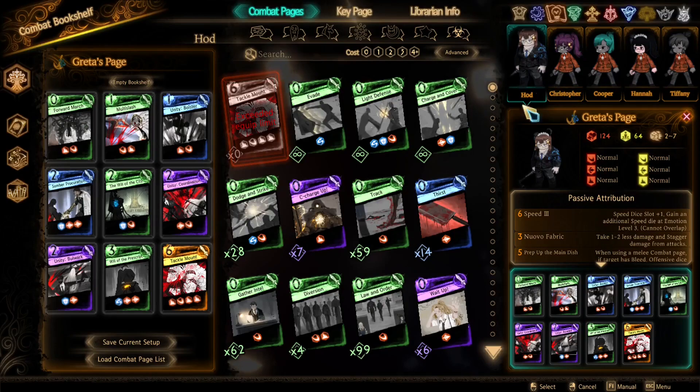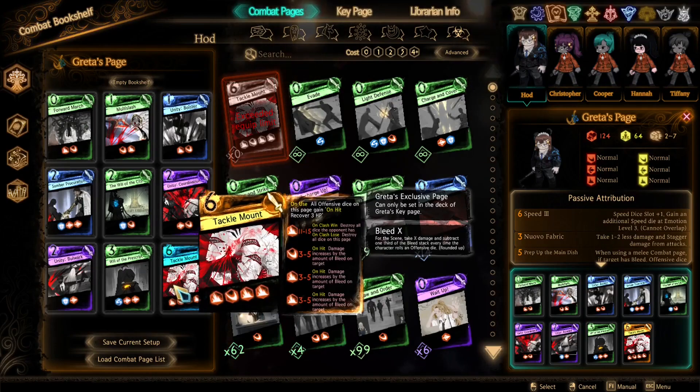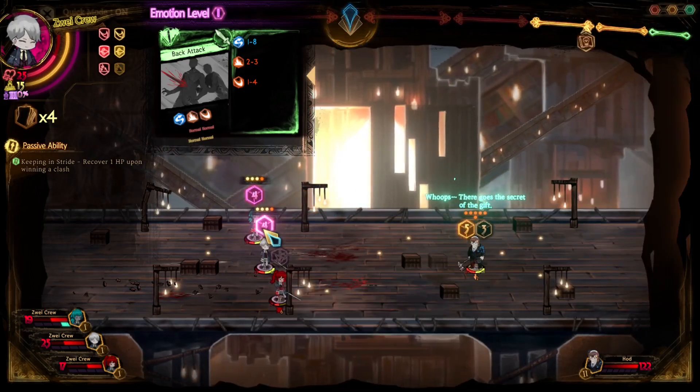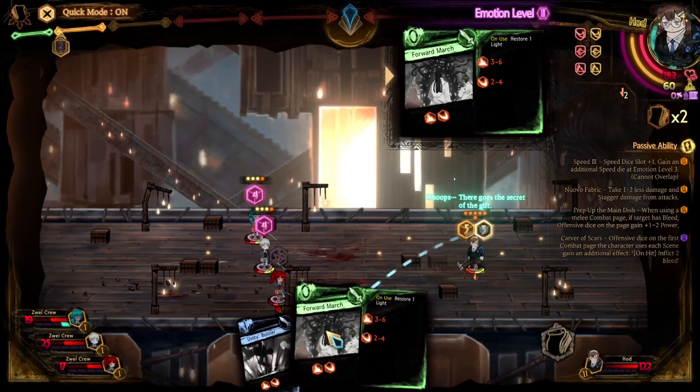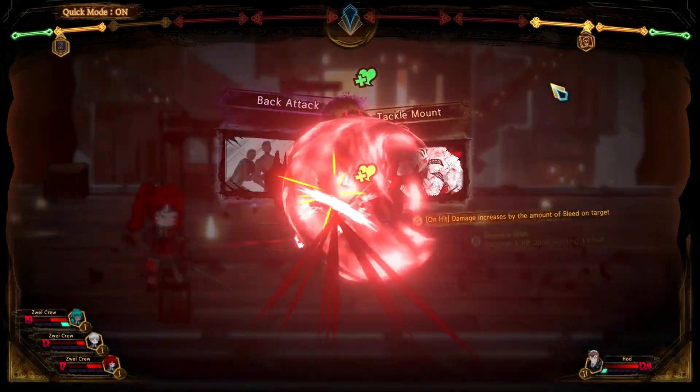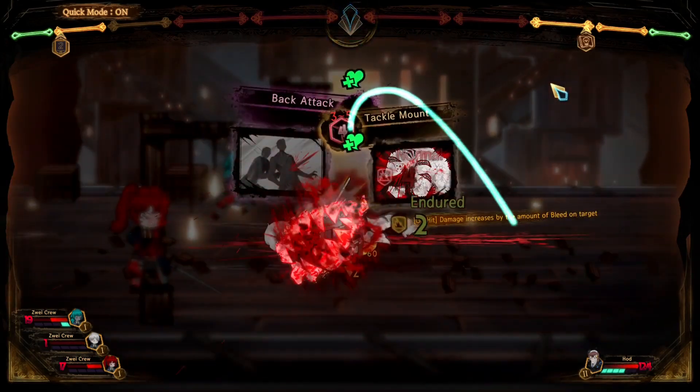Greta's page is a little different from what you have previously seen. Tackle Mount is a melee combat page, not a mass attack. It has a very strong leading Blunt die with a roll range of 11–15, and 3 additional weak 3-sided dice after that. While it seems like Tackle Mount just loses all clashes other than the first one at first, keep in mind that the first die destroys all dice on the opponent's page from a Crash win, so the 3 dice afterwards are supposed to deal damage and heal. By the way, all dice on the page recover 3 HP on hit.